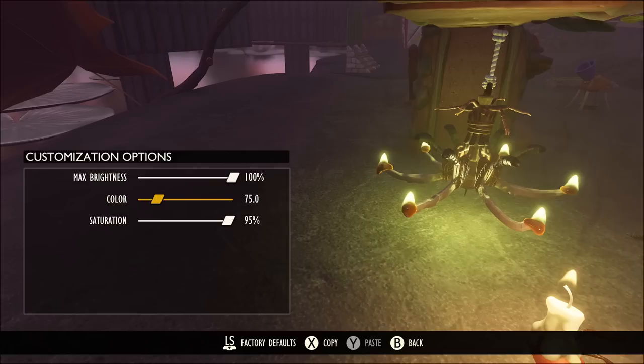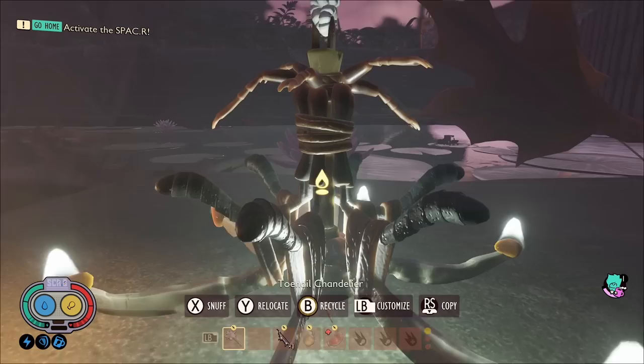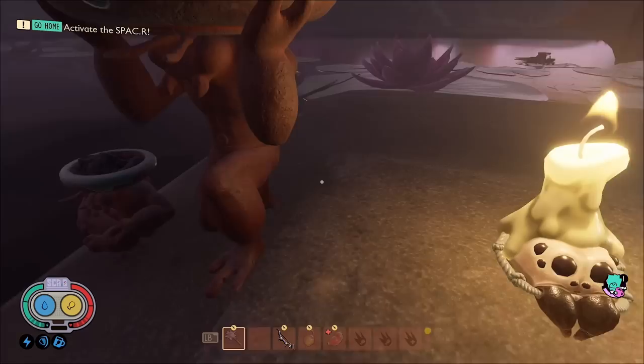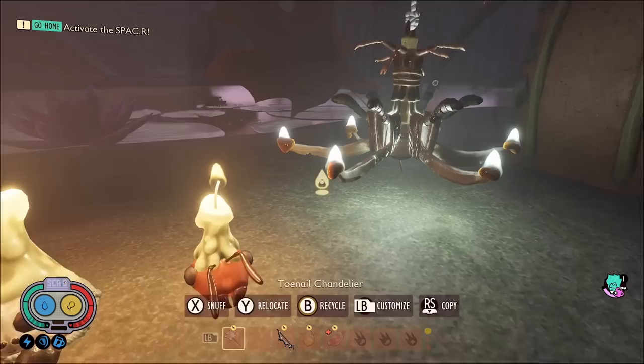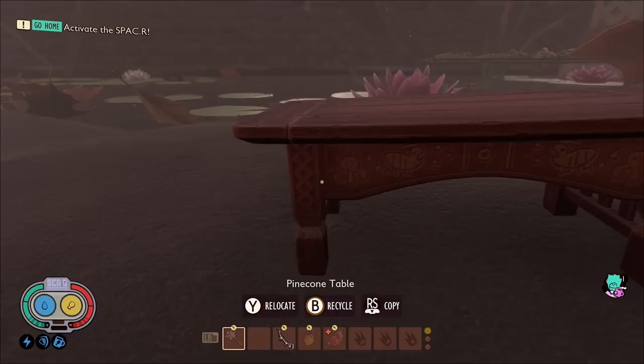Over here we have the new lighting items. All of them can be changed to any color you want, just like other lights in the game. We've got the chandelier made out of toenails, the ant candle, the spider candle, and the two mant braziers — the braziers can't have their lighting color customized unlike the other three, but they still look very cool.